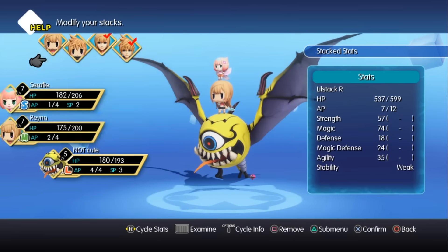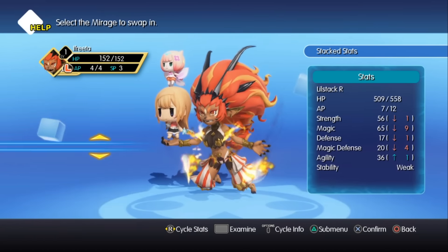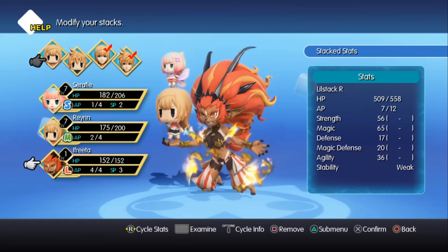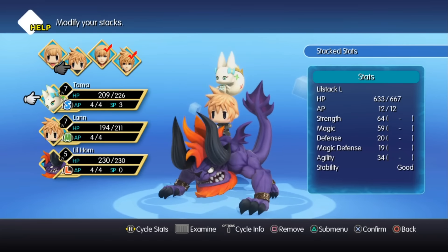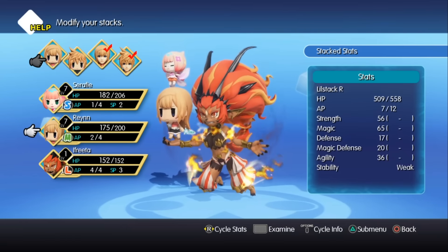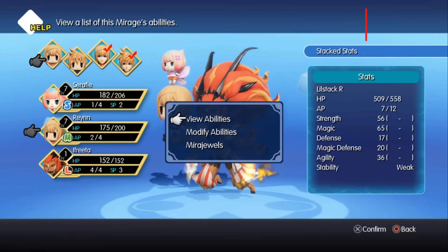Stacks: the stacking system appears to be the equipment equivalent in this game — your stats get a major increase by mixing and matching monsters. Other than stats, if you stack two monsters with the same spell you unlock the next generation of that spell, so it is important that you mix and match the correct monsters.